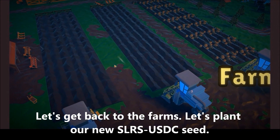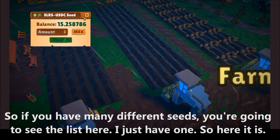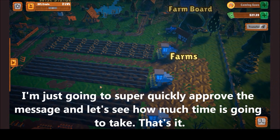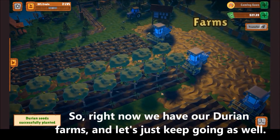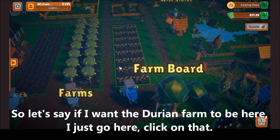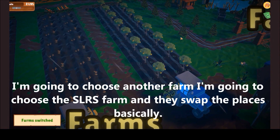Let's get back to the farms and plant our new Solarize USDC. If you have many different seeds you're going to see the list here. I just have one right now. I can plant as much as I want, but I'm going to go with the max and plant it here — I'll quickly approve the message. Right now we have our Durain farm growing. If I want the Durain farm positioned differently, I click on it, choose another farm such as the Solarize farm, and they swap places.